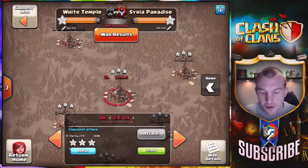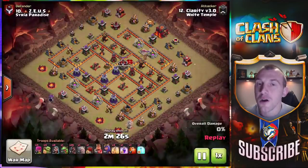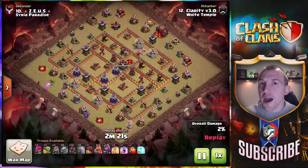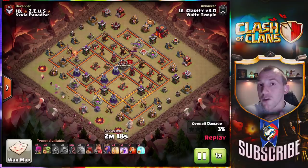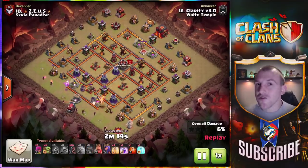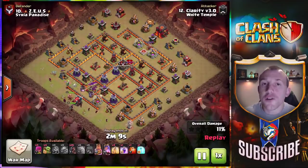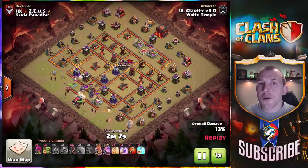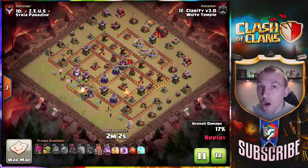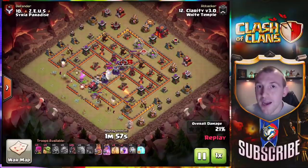Moving on to attack strategy number one at Town Hall 10 — I'm still sticking with the Hog Riders. In terms of Lava Loon vs Hog Riders, the Hogs are a lot more user-friendly. I do appreciate the Lava Loon might be the better strategy in many cases, but it's definitely harder to pull off. For the masses, I think learn that kill squad and start using the Hogs on the back end to start with — these are stepping stones.